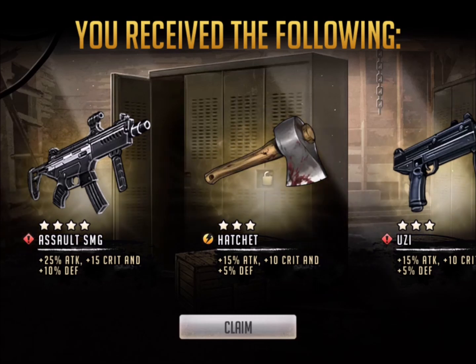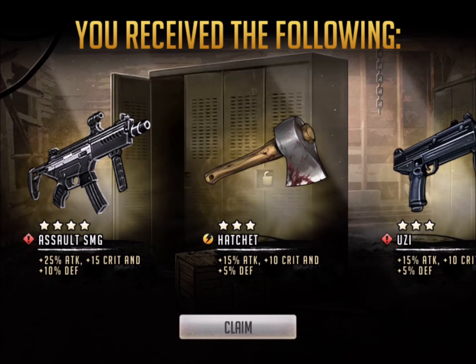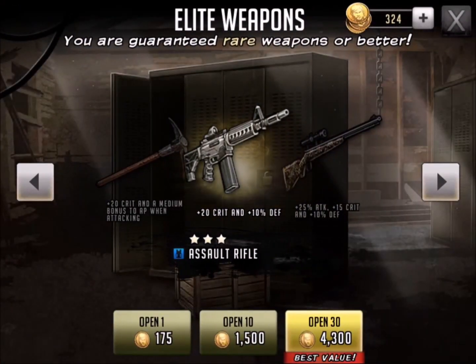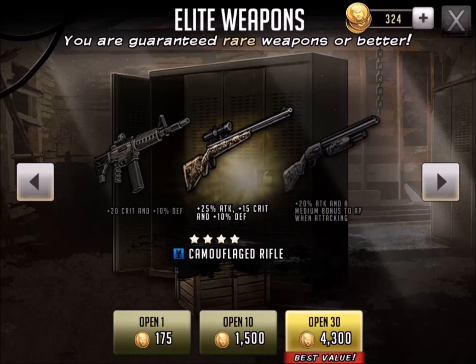It is so versatile for my alert team. I already have one of those, so that's the second one — I've got Amy rocking with one, I've got Rick rocking with one. You get the 25% attack, so it's great for human versus human, it's great for raiding. You get the crit as well, so it's good for walkers, and you also get that extra little defense buff for your raids. Pretty awesome stuff.